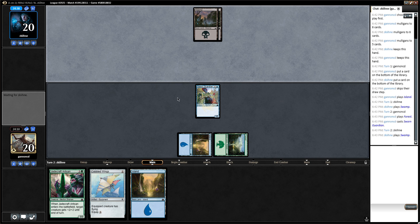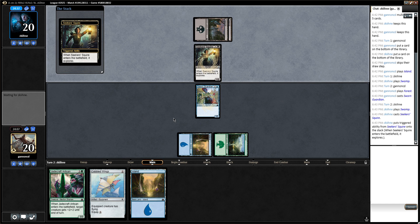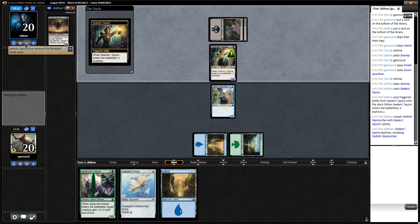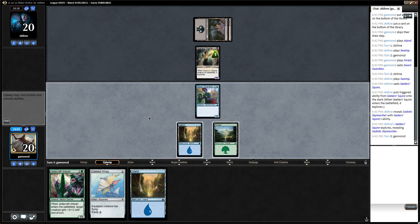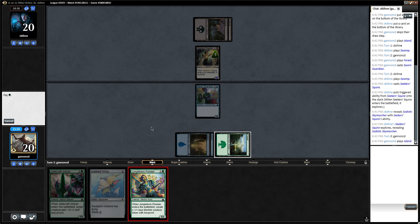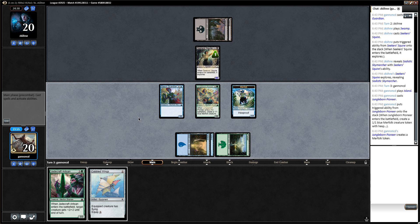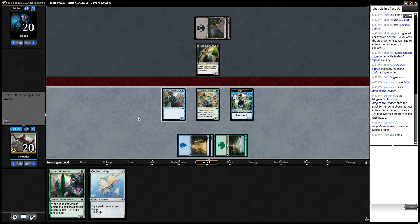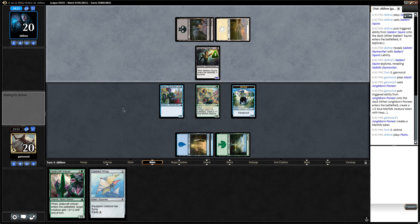We can attack with a 1-3 flyer on turn 3. If they hit, we're probably just better off keeping it back on defense. Sadistic Sky Marcher — Flying Lifelink. That seems good. Make a token, pass turn. 3-toughness is pretty big here, so I guess we're going to get the Flying Lifelink dude.